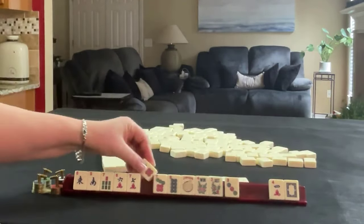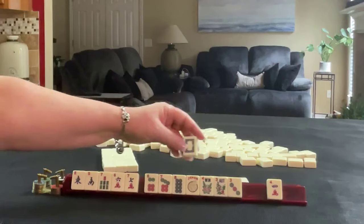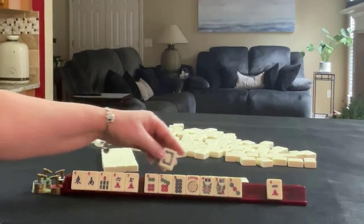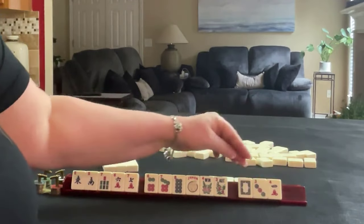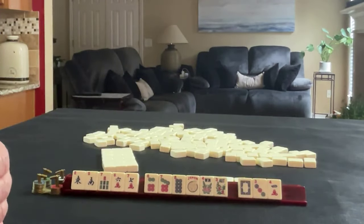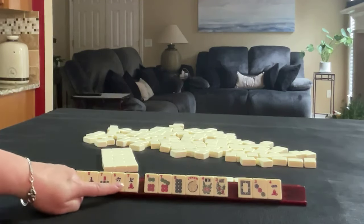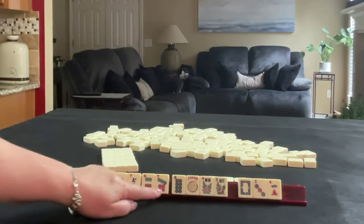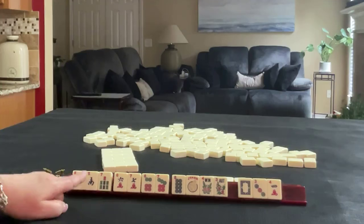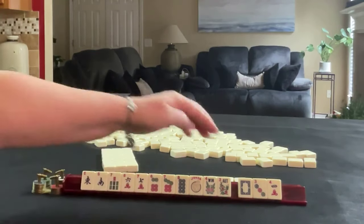We've got a 6. Here's a white dragon that does correspond, but we can't use this with 6, 7, 8 and flowers. So do we pass it? It's a little bit risky. We have 6, 7, 6, 7, 7s. I think to give us the best possibility, I would think about passing that white dragon.